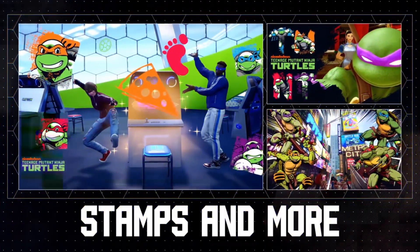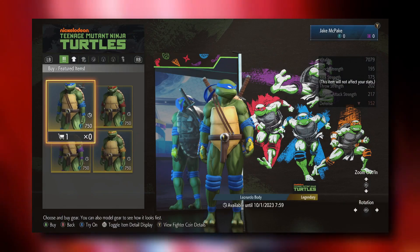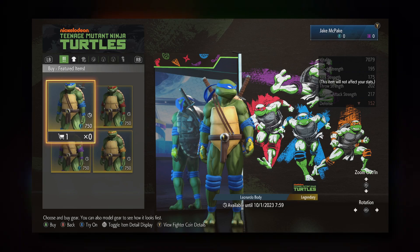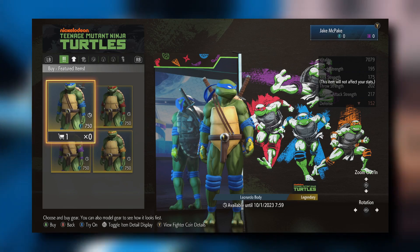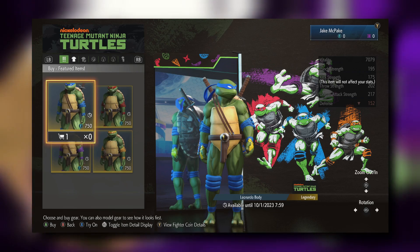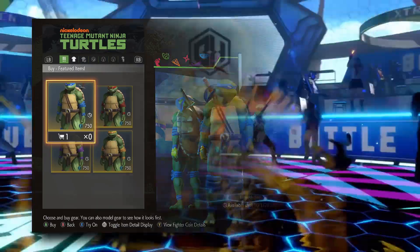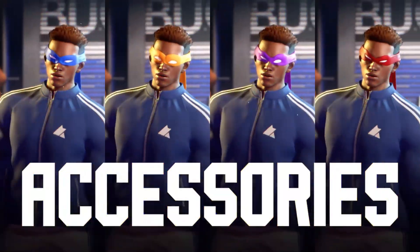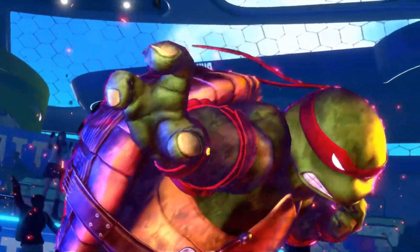Just to get an idea of the cost: one turtle costume is 750 Fighter Coins, which breaks down to about $15. So if you wanted to buy just the four turtles and nothing else, that would be $60. And a reminder — these are not characters you play in the game; these are just costumes, so they don't have their own move sets.